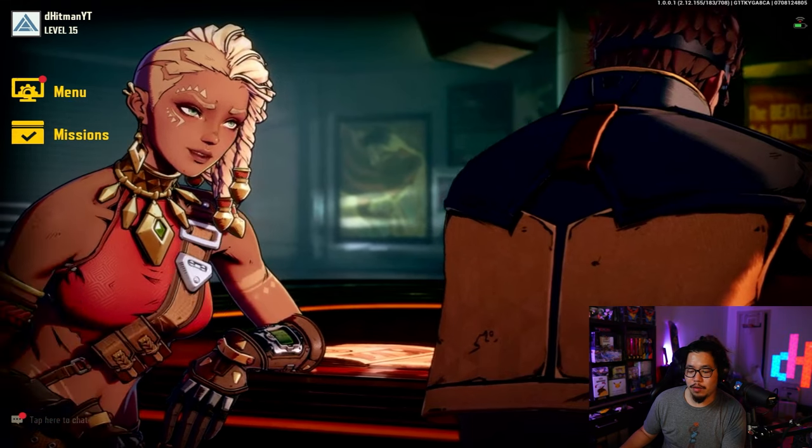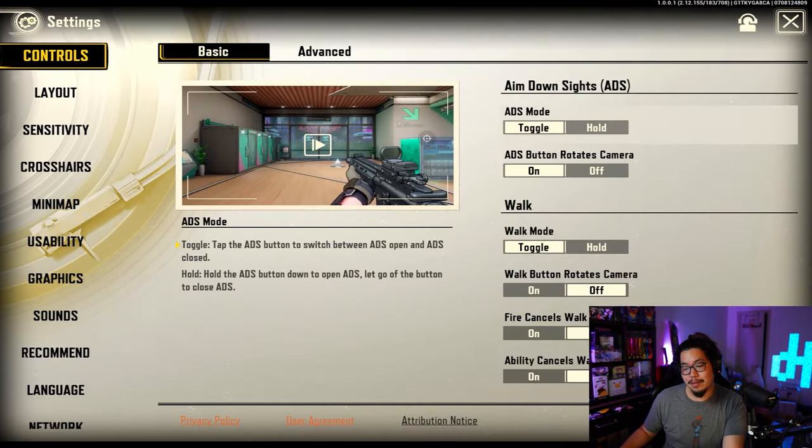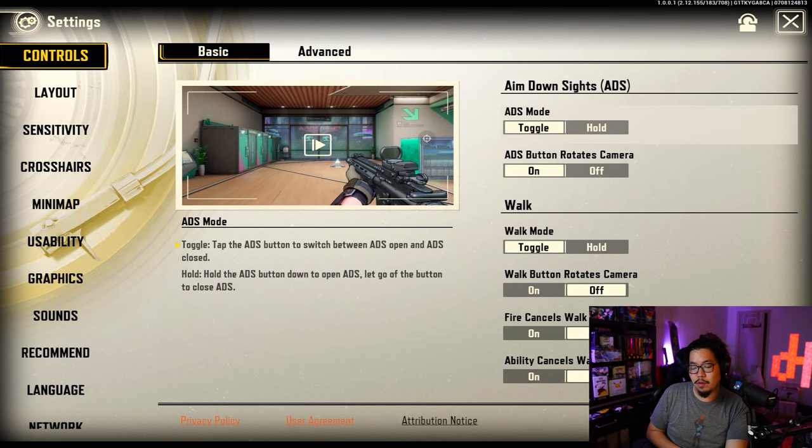First things first, you've got to go to the settings — hit the menu, hit the settings, and we're going to go through all of them. The first thing you're going to see is the control. This is probably the best and most important part of the settings. We're going to go through them, and it's going to be different for different players.